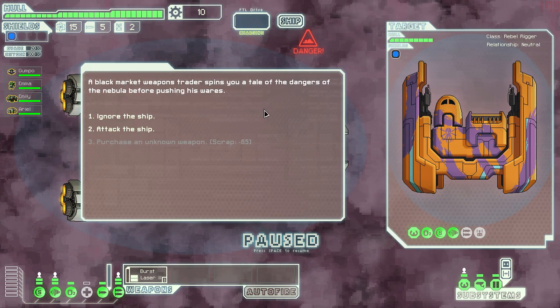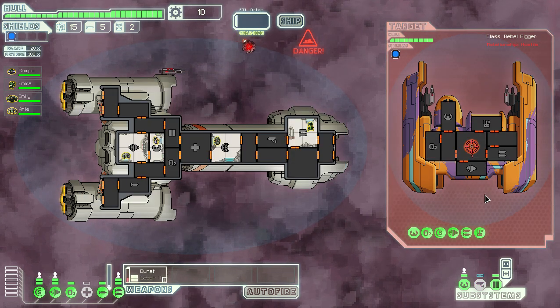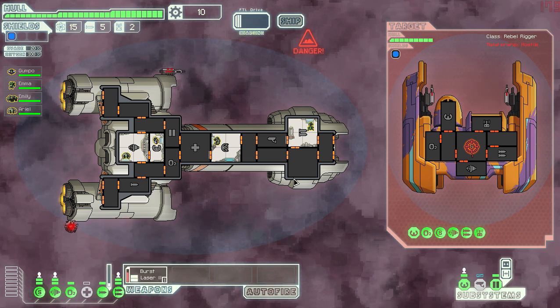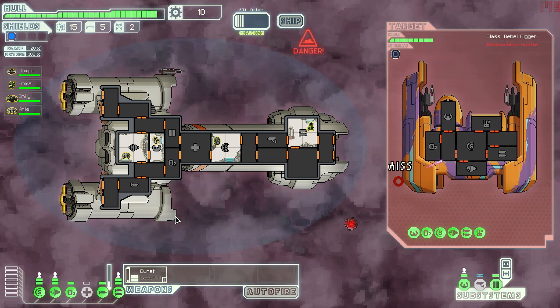We encounter a black market trader. It seems a bit rude to attack them, but they aren't rebel, and attacking them should get us something whereas ignoring them won't. So let's go ahead and get started. He's got a drone right away — the first thing we're going to do is target the shields for sure. There's the artillery — it's pretty slow loading, but I'm really interested in using this.